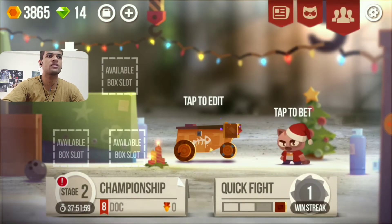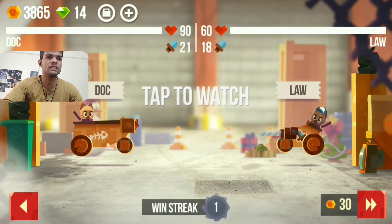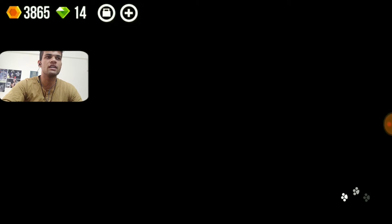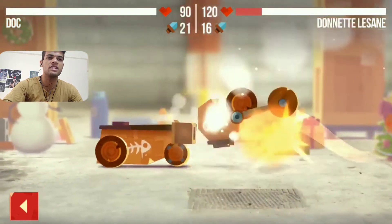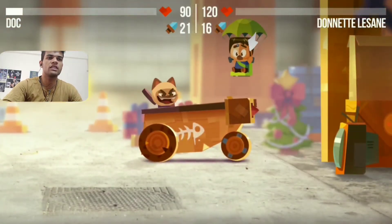C.A.T.S. stands for Crash Arena Turbo Stars. Today I am going to do some quick fights and collect all the chests. I have the same machine from the last episode, but I have upgraded this rocket because it has an advantage — if we place it on a surfer-type battle machine, we get 20% extra damage on this rocket.